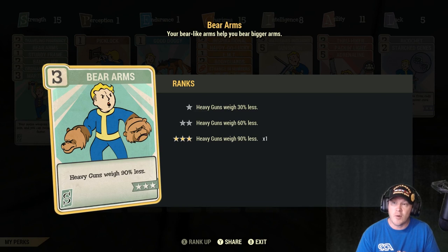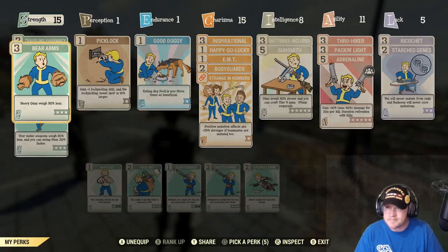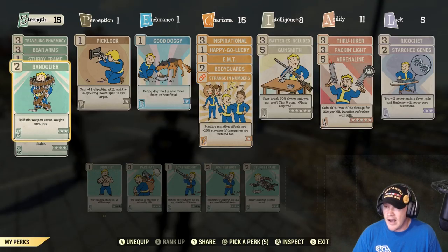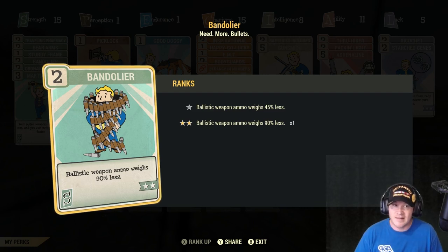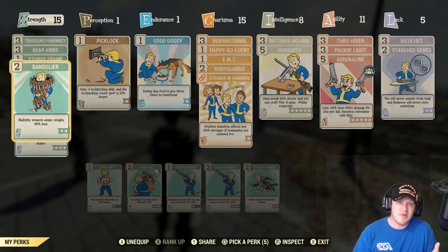There is no perk card that's going to reduce the weight of rifles, so if you find yourself having rifles in your inventory, you might as well put those in your stash box because the weight is the same regardless. Sturdy Frame and Bandolier are next. I also have a bunch of ammo — a lot of ammo — and ammo starts to weigh up quite a bit, so Bandolier is another must-have. If you're a big melee build and ignoring ammo, you probably don't need it. But I hoard ammo like crazy because you never know when you're going to need it.